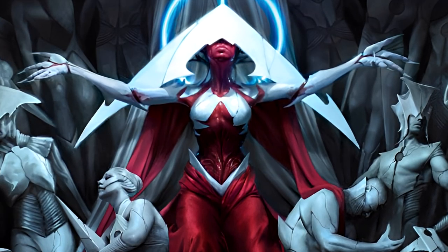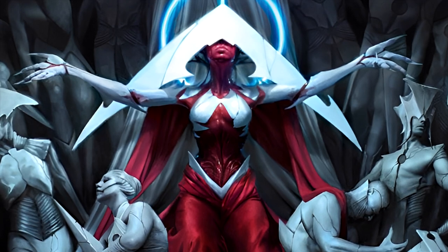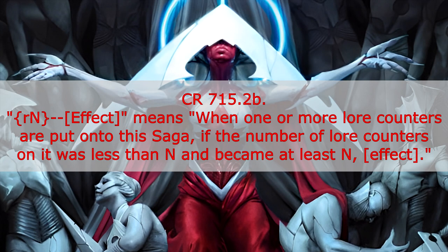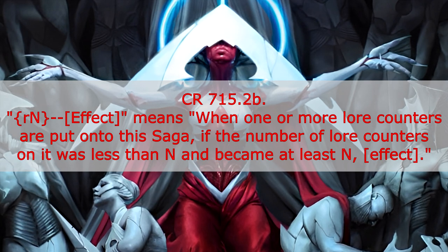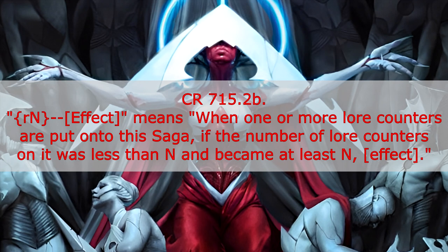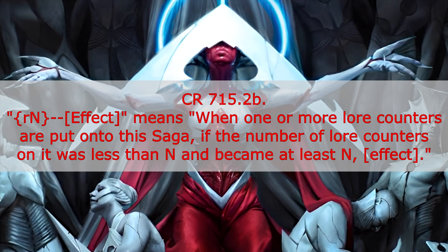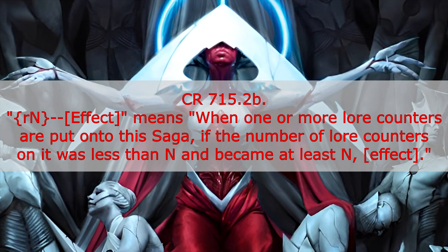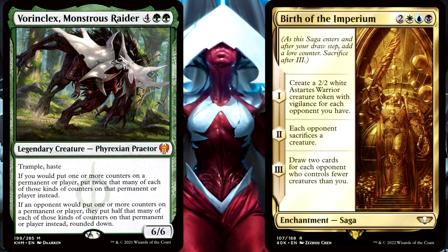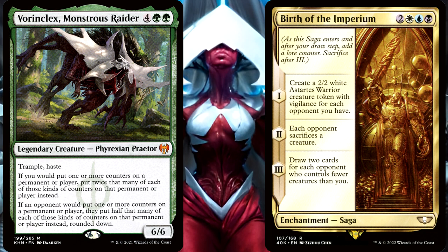The answer in this case is probably going to surprise a bunch of you, but you will actually get to do both of them. The reason for this is in the Comprehensive Rules under Section 715.2b, which says: a chapter ability's effect means — when one or more lore counters are put onto this saga, if the number of lore counters on it was less than n and becomes at least n, do the effect. So it doesn't care how many were added at once. All it cares about is how many were there, and now how many are there. It was 0 before, and now it is 2 — which satisfies both Roman numeral I and Roman numeral II. So both go onto the stack at the same time.